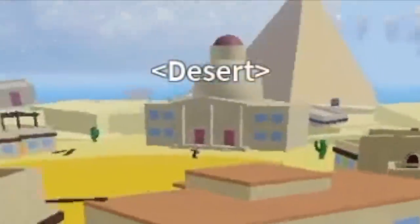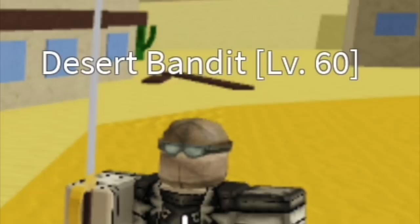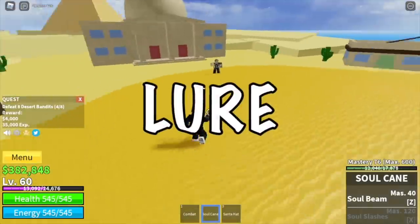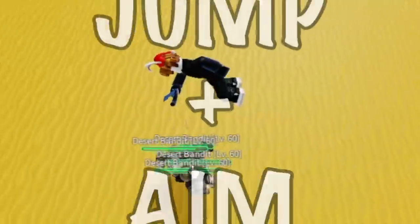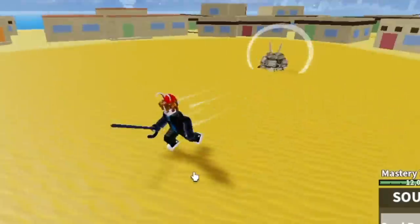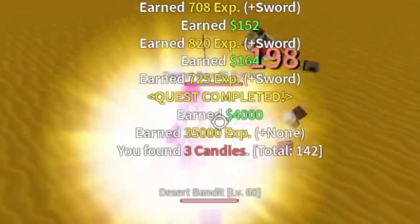Next up, the desert. For our first target, we will be focusing on the desert bandits. First, you need to lure — actually, in every enemy you need to lure. Next up, jump plus aim strategy. Aim properly, damage them all, and use your Q dash left click to finish them. Very easy.